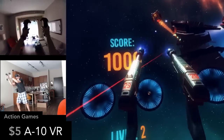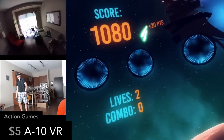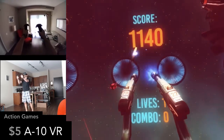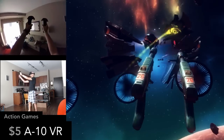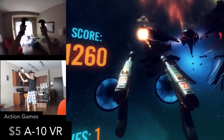A10 VR is a shooter where enemies appear from all around you instead of just in front of you. You can choose to play modes where they do and don't attack you with lasers. If you play the lasers mode, it gets really challenging to look all around you and keep dodging the lasers. It's a simple but really solid shooter.